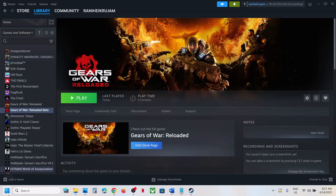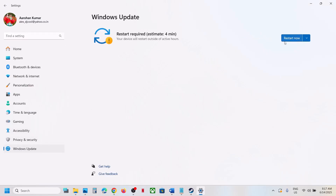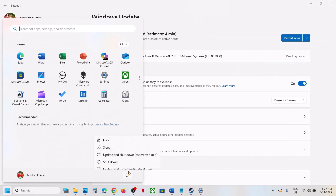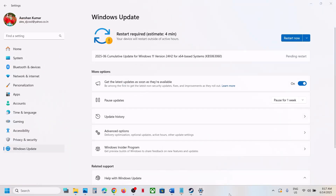Also update Windows to the latest version. Go to Settings, then Windows Update, and click Check for Updates. Once all updates are installed, restart your computer — you must restart — and after the system restart, launch the game and check.